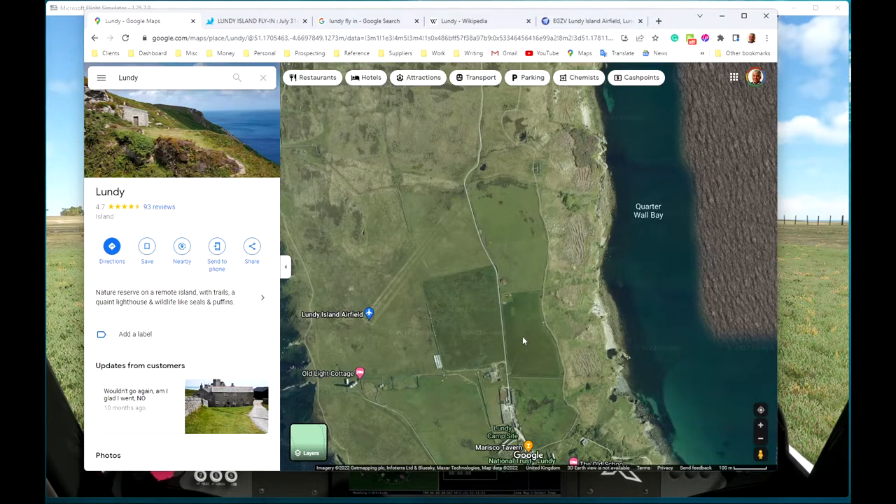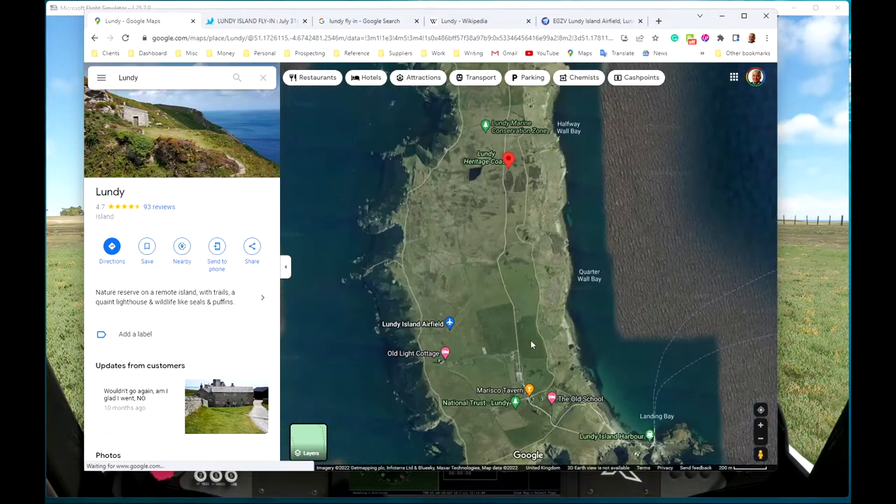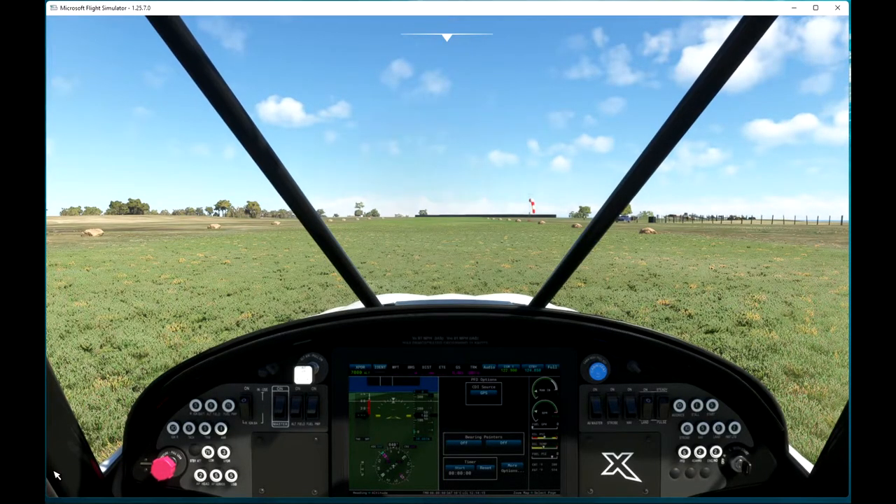As I live in Devon, and some of the rest of our family live in Devon, we congregate sometimes on the north Devon coast. There's a saying - I don't know if it's a local saying or not - we say: if you can't see Lundy, it's raining. And if you can see Lundy, it's going to rain. However, it's not raining today, so let's get in the air.